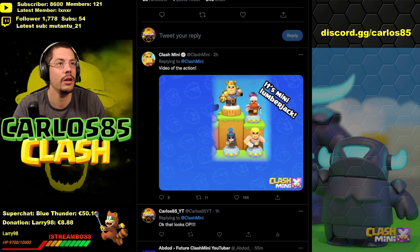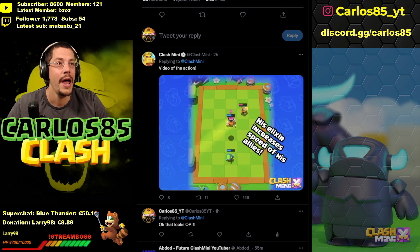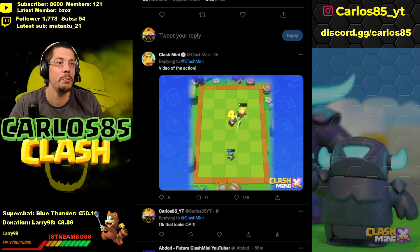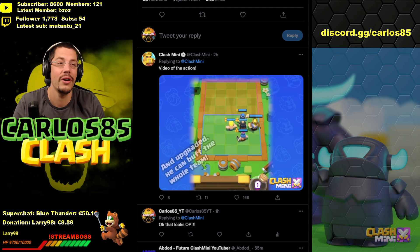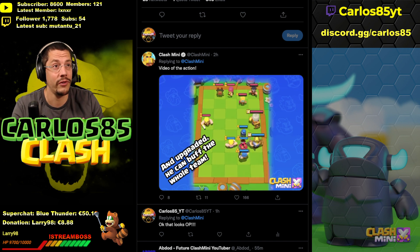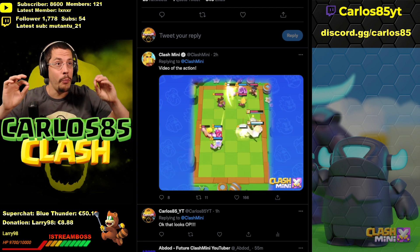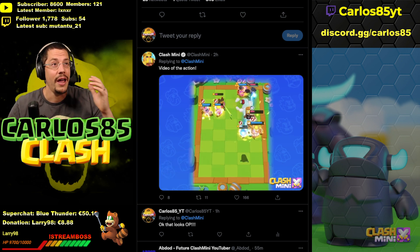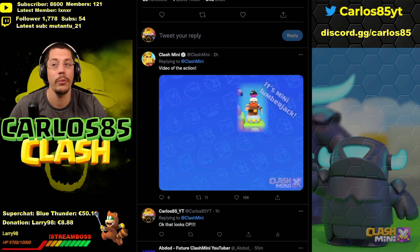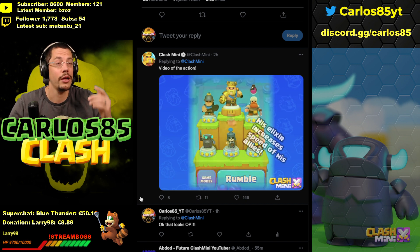Now let's check out the gameplay from the Lumberjack. You can see the starting formation and the deck, which looks really awesome with his elixir at the top. With a no-star Lumberjack, he's buffing the Spear Goblins — Spear Goblins throwing their spears even faster. And here is the upgraded Lumberjack at level three, three-star, and you can see the big field — every unit is now faster. That looks so overpowered.